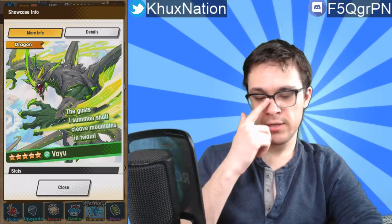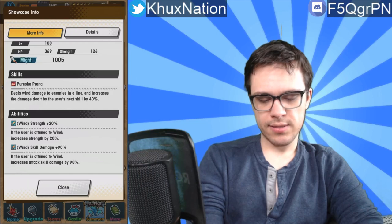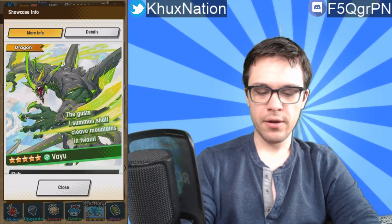On to the next unit — a five-star wind dragon called Value. Its activated ability, Rushu Prana, deals wind damage to enemies in a line and increases the damage dealt by the user's next skill by 40%. Passive abilities are Strength +20% and Skill Damage +90%. We've seen other dragon units like this before — any dragon with Skill Damage +90% is pretty much A-tier. Not S-tier just because they lack utility, but on raw strength alone that makes them A-tier. It's a pretty solid dragon if you happen to pull one.